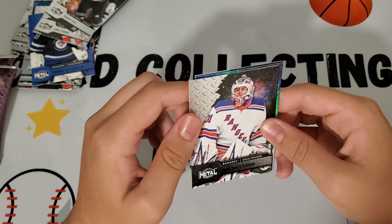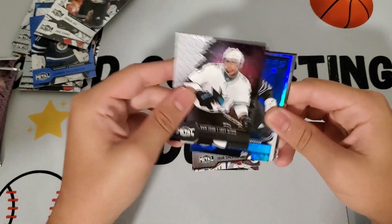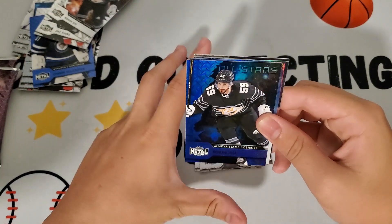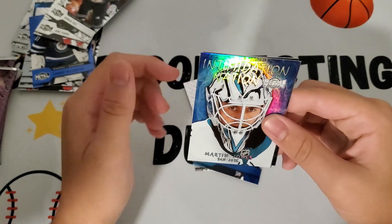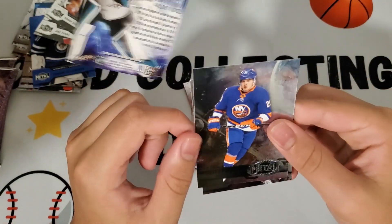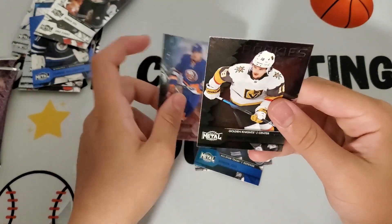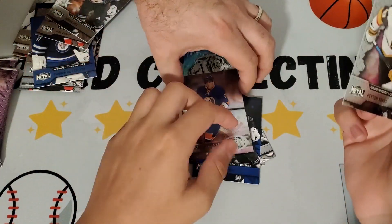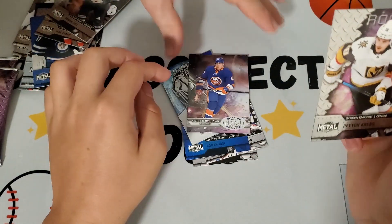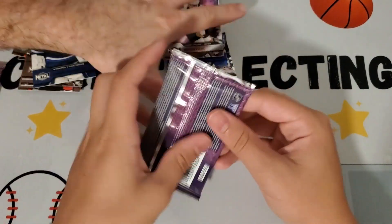Next pack — Patrick Kane, that's a nice one! Evander Kane, all-star Roman Josie, Martin Jones — that's an Intimidation Nation insert, really nice. Kiefer Bellows — that's a throwback to the 90s, you can see it has a different style. And Peyton Krebs rookies — rookies, rookies!